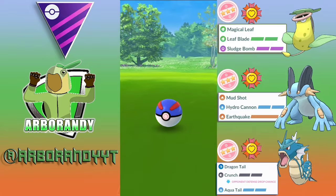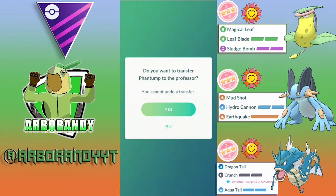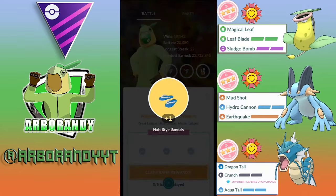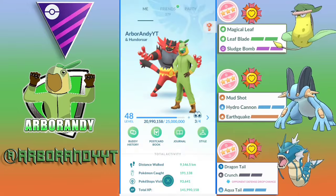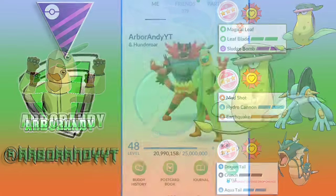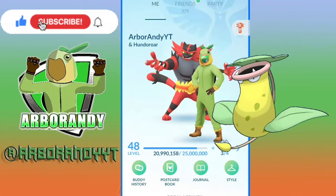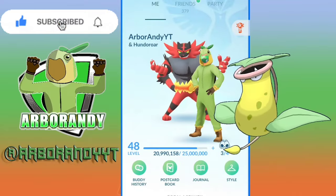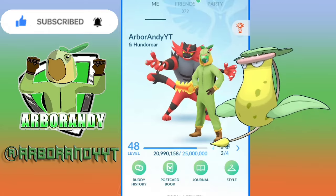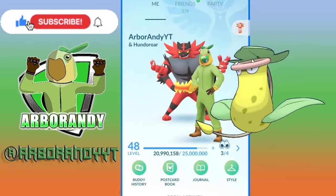A 5-0 in that set, but Victory Bell isn't the greatest for Master League as there are better grass options, especially for Premier Cups. Open League just makes it difficult because it can be an RPS Pokémon at times. But for other leagues, did Magical Leaf help? Yes, definitely. It now has a means of getting to its charge moves quicker, making it a more technical energy management strategy Pokémon — doing the same damage as Razor Leaf but gaining more energy is definitely a plus. Leave a comment, like, subscribe, and turn notifications on. Thanks for watching — I've been Arbor Andy, keep your sticks on the ice and I'll see you in the next one!